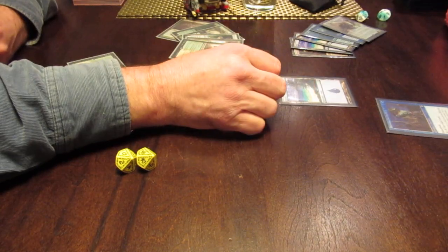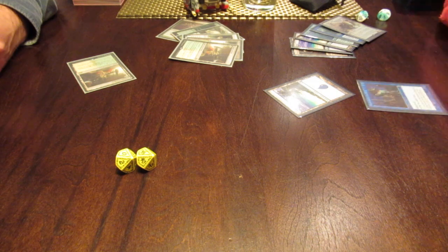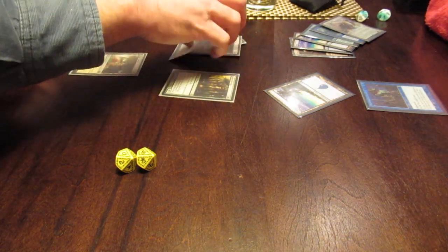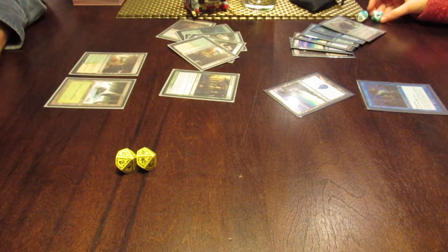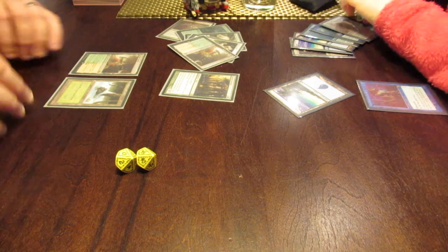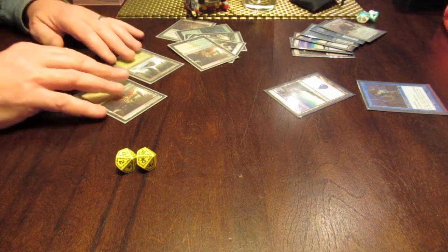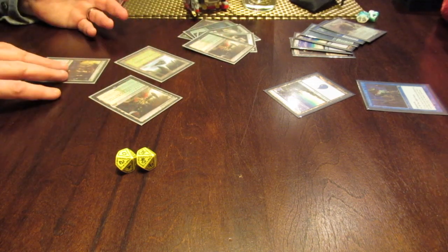So you put a land into play. And what do you do? Tap it. Yep. So I'll start my turn. I draw Sylvan Caryatid. I'm going to tap green and white and play the Sylvan Caryatid. So she's a 0-3 creature that can get me mana of any one color, so she's kind of like a land. She also has hexproof, meaning you can't target her with anything.